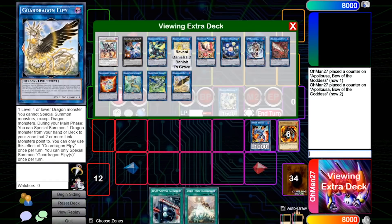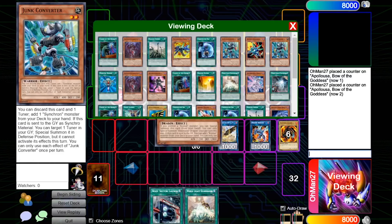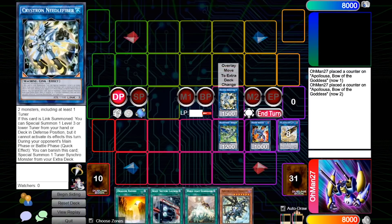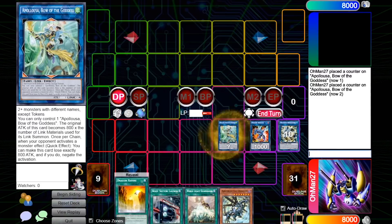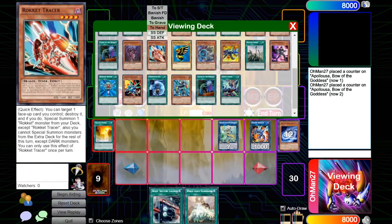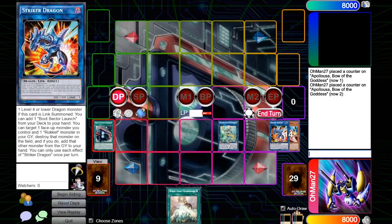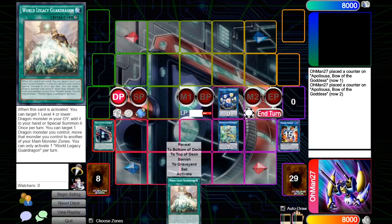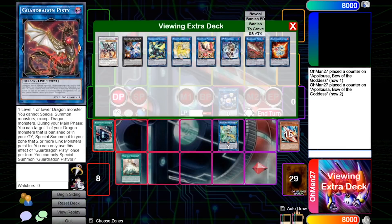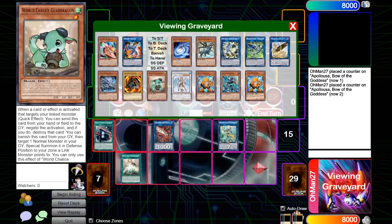You're going to link World Chalice Guard Dragon for Striker Dragon, use Striker's effect to search Boot Sector Launch. You're going to link the Flamebell Guard into Elpy, and use its effect to summon Brodar. Brodar is going to discard the extra card you had in hand to search Absorbent Router Dragon. You're going to link Brodar and Elpy into Romulus, and search Dragon Ravine. You're going to then link Romulus and Needlefiber into Apollousa, pointing to Striker Dragon — again, this is important for the combo. You're going to use Ravine to discard Absorbent Router Dragon and send Galactic Spiral Dragon.